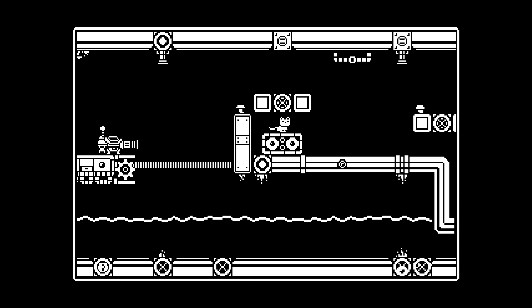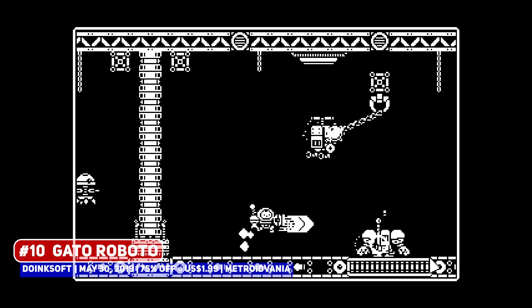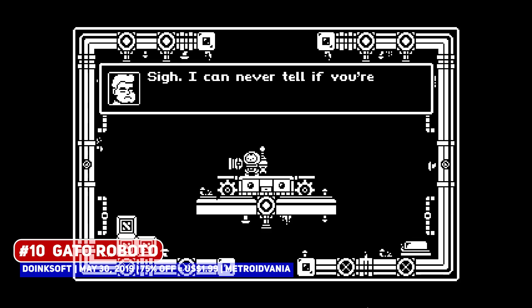This sale will be on for one week, with my recommendations beginning with Gato Roboto, a one-bit metroidvania where you play as a cat. Looking visually simple and a smaller entry, it is tightly designed, excellent, and very cheap, so do pick it up.